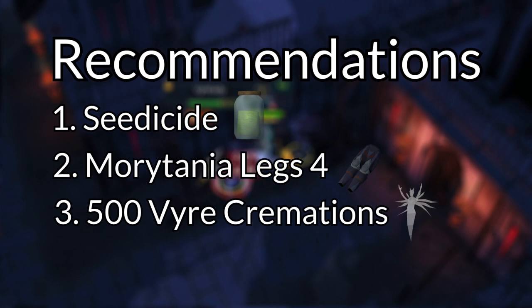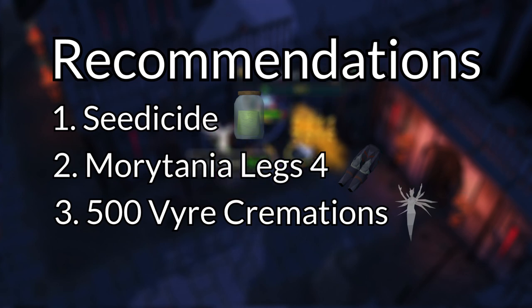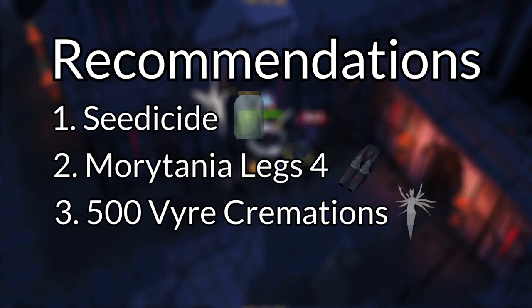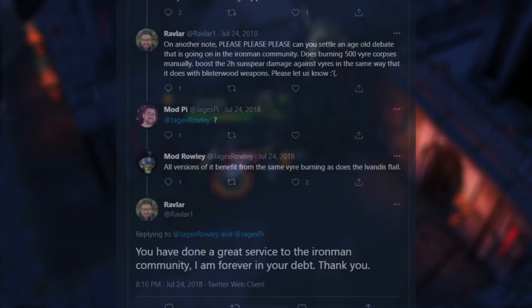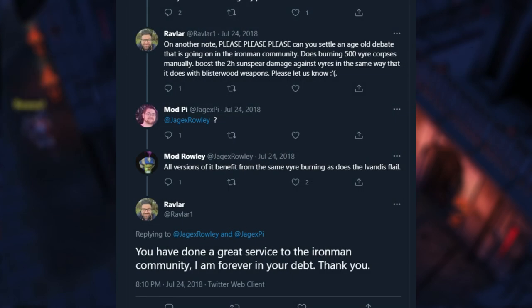Third, 500 Vyrecremations at the Paterdomus Temple. Each block of 50 Vyre corpses cremated boosts the Sunspear's damage against Vyres by 10, stacking up to 100 after 500 corpses. Corpses auto-cremated by the Sunspear do not count — you need to cremate them manually by hand at the crematorium. There's some conflicting information on the wiki and Reddit about whether this bonus applies to Vyrelords and ladies, which is what we're killing, but the general consensus is that we think it does.